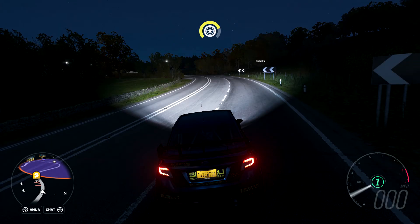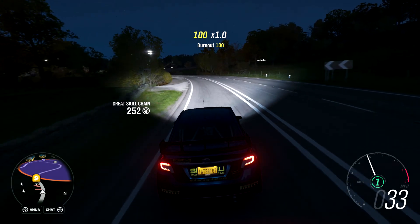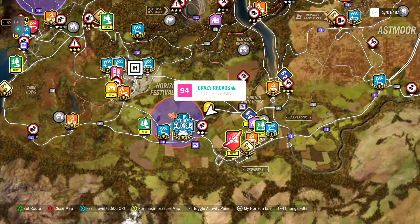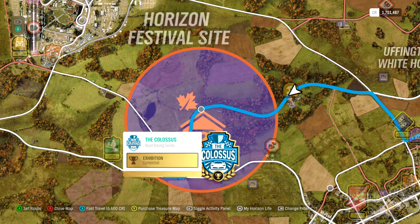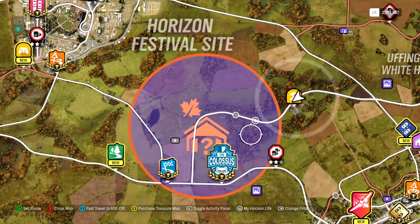What's going on guys, Tater Tot Gaming here and welcome to another episode of Forza Horizon 4. It's autumn now and we're going to be finding the first autumn barn find. You can see it's somewhere in this circle — don't really know where it could be. It's probably going to be in the woods right there because it's kind of hard to find. We're going to find it, see what it is, and hopefully it's something good.